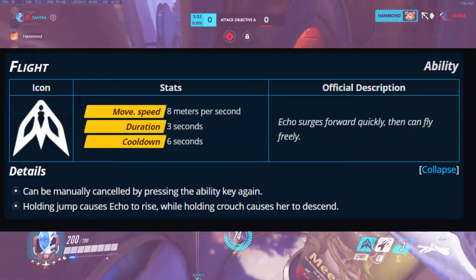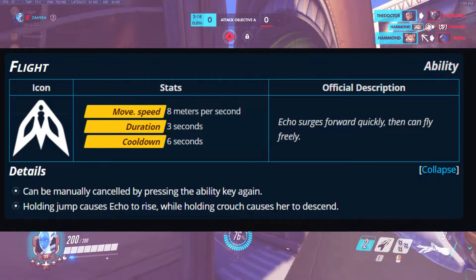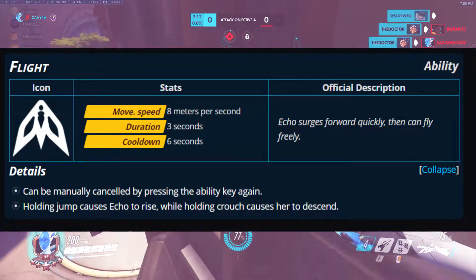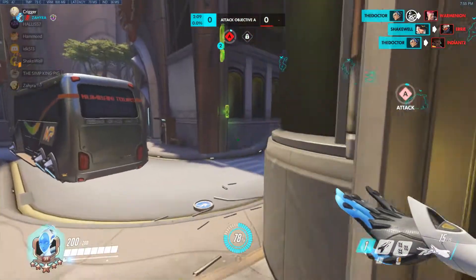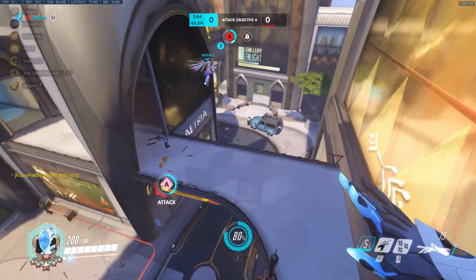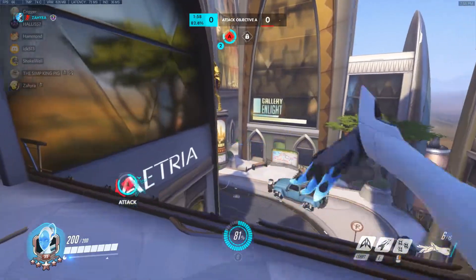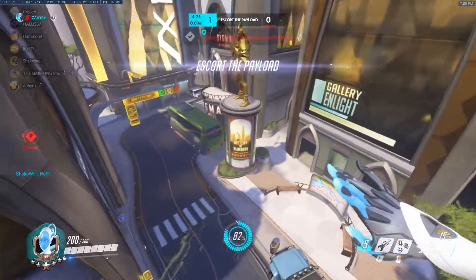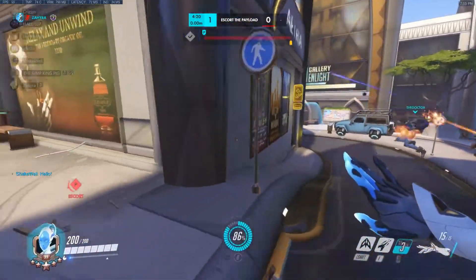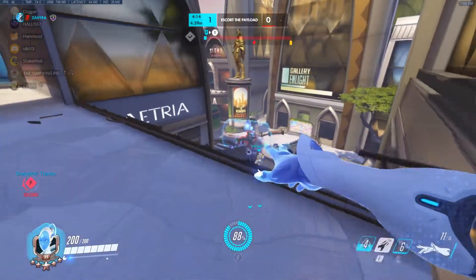Now you've got Fly, which is how you get up in the sky. You travel at 8 meters per second, it lasts for 3 seconds, and it's on a 6-second cooldown. You can cancel it — if you have the toggle on, you press it again to cancel. Otherwise you can do what I do, which is the new feature they put in: just hold it down as you fly around and let go when you need it to stop. Just like Dva's boosters — I always have the toggle off. It's too much clicking.